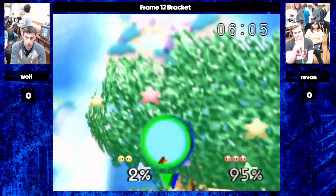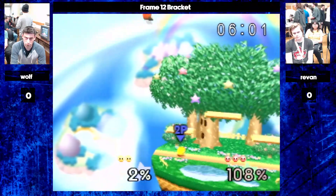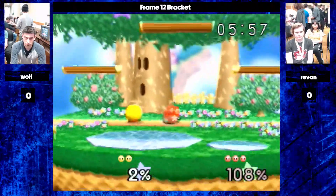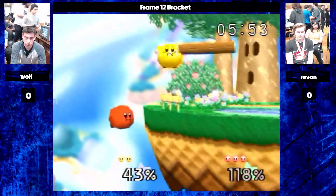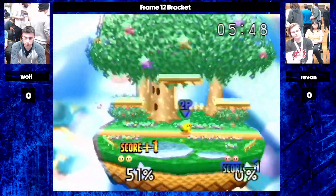Also, Kirby doesn't really have an up air, so it's difficult to challenge the player that's above. However, Wolf isn't playing quite to that style. Revan's playing what we would consider the traditional Kirby mirror style — playing for height.